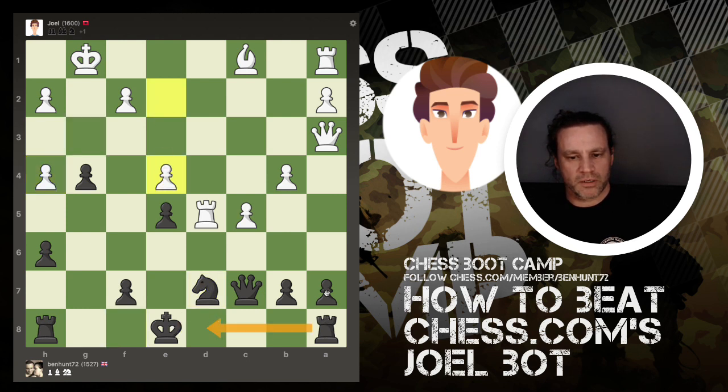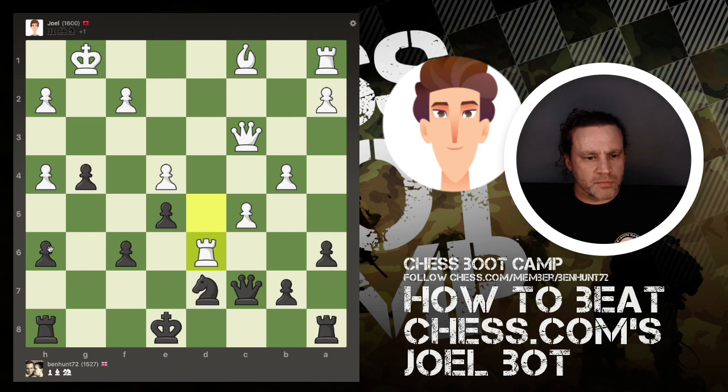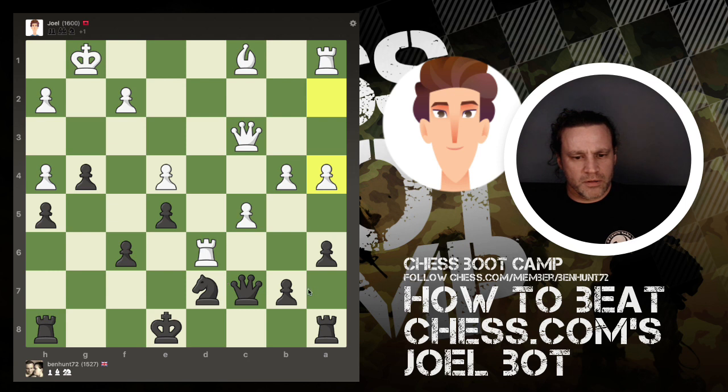I can't castle immediately because the queen's looking at this pawn here. So let's just push that pawn forwards. He pushes, okay, this is all right. He's got two attackers on that pawn, so let's add another defender. Now he's attacking that — both covered. Let's push here and defend that pawn. It's a very open game.